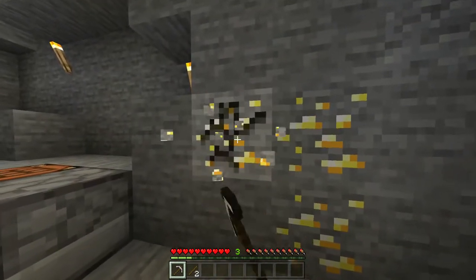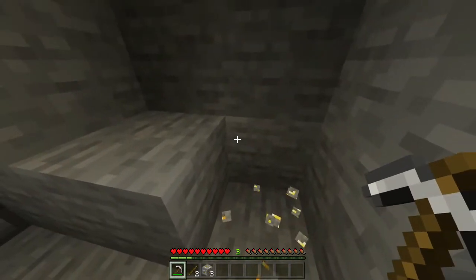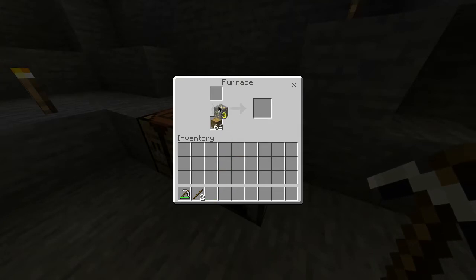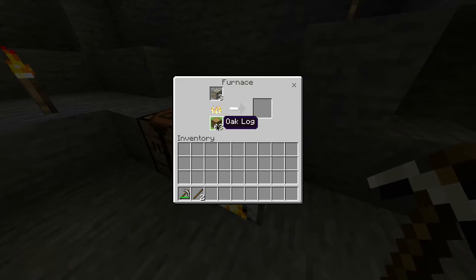Once you've found it you want to take your iron pickaxe and mine out three pieces of this ore, which you can then head over to your furnace and open it up and place that gold ore in the top slot so you can start smelting it. Of course you can have any type of fuel source here.